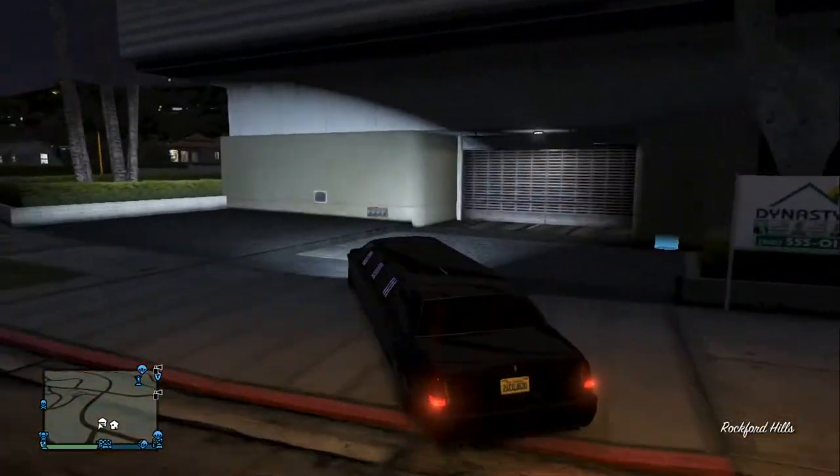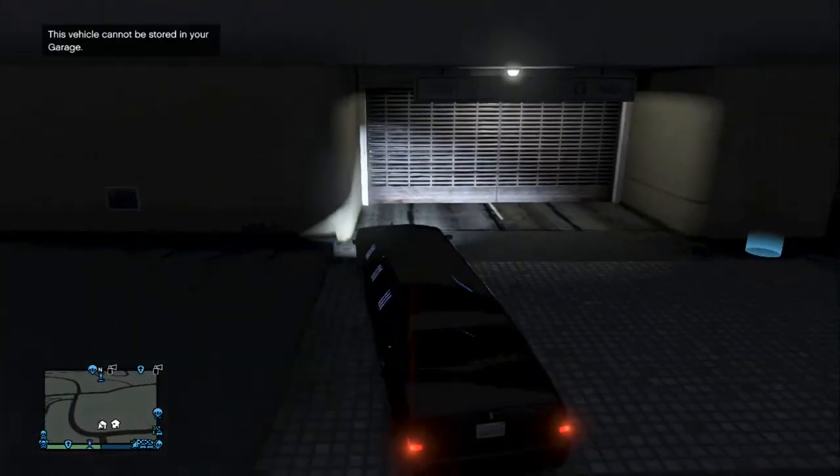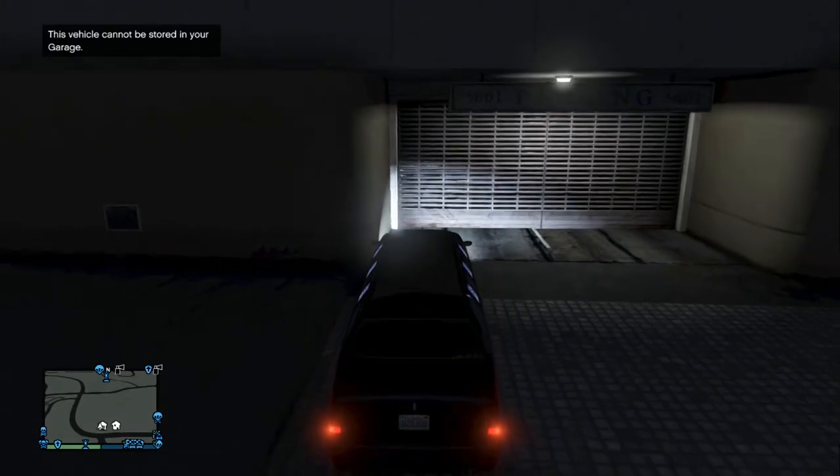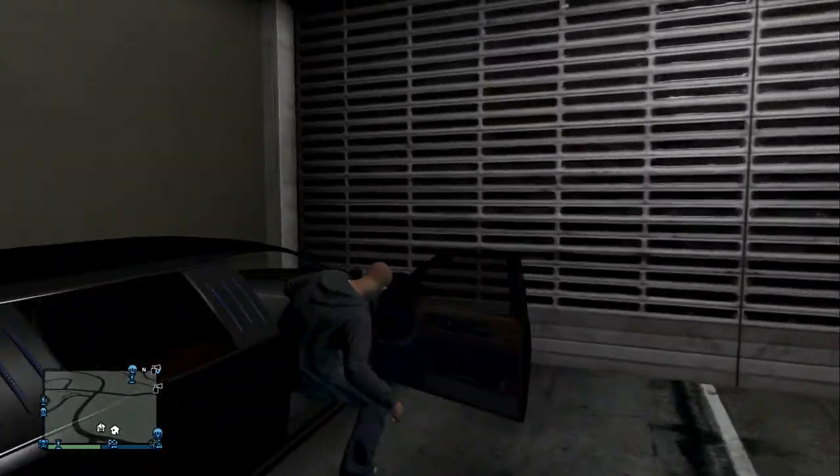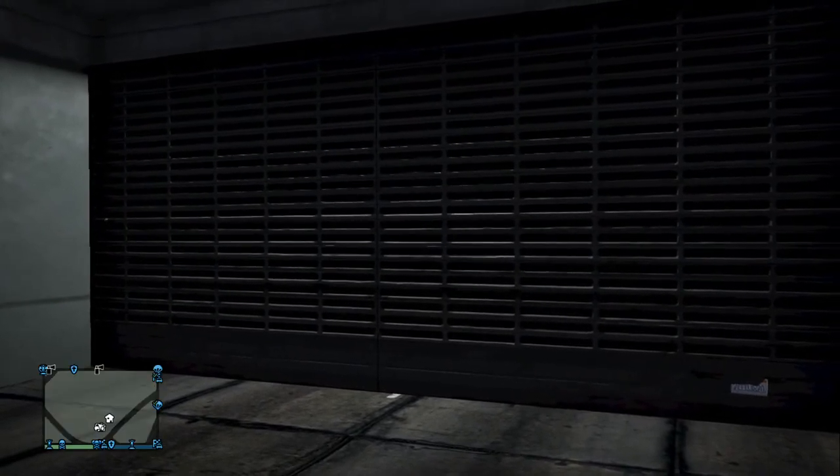Next you just want to simply wedge the limo on the left-hand side of the garage, literally right here. Then you just want to press the button to get out, and what this is going to do is glitch you into your garage. The garage door will not open; in the bottom right of your screen you will see the number plate glitching through, as you can see right there.